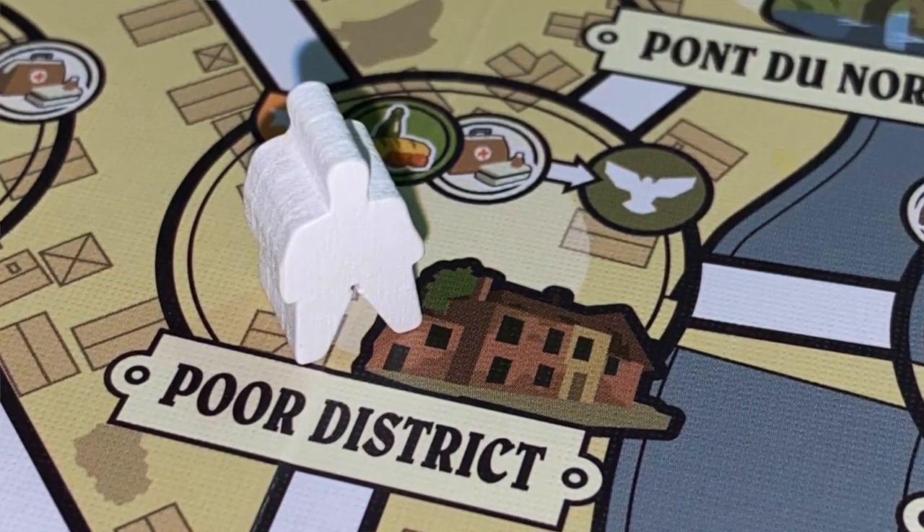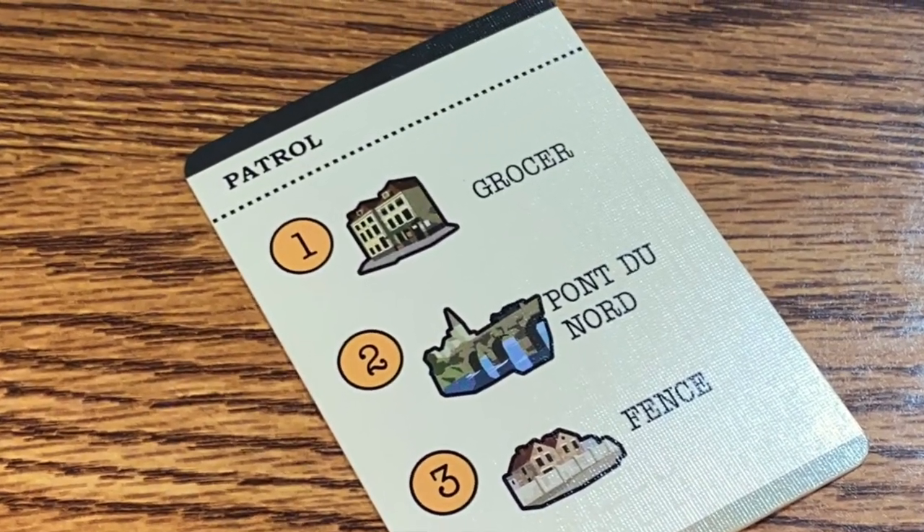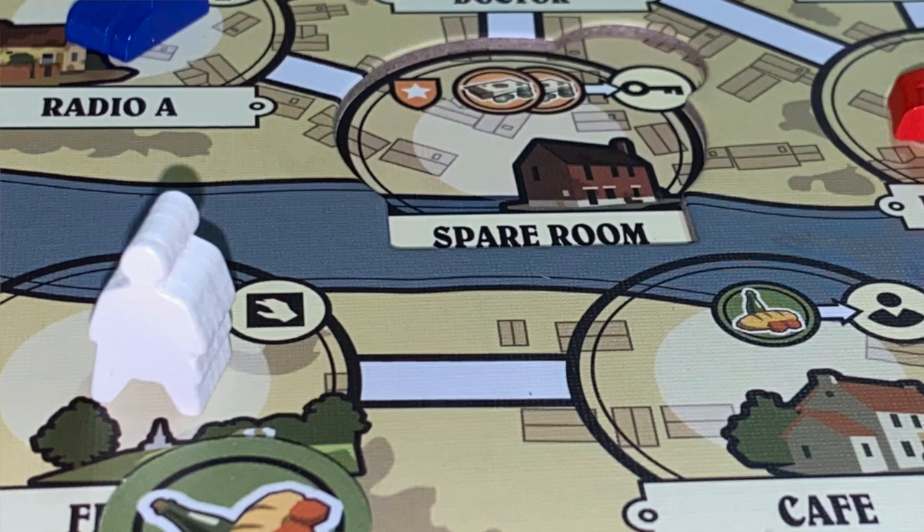You move one of your meeples to a location, then draw a patrol card. The patrol card gives three locations and says where the enemy goes. If the first location is already occupied by your meeple, the enemy goes to the second location; if that's occupied, the third. However, if all those locations are already occupied with either your meeples, police, or soldiers, they start arresting — going back through the list and permanently removing any of your meeples they find. You go back and forth placing your meeples and then placing police or soldiers at their various locations around the board.